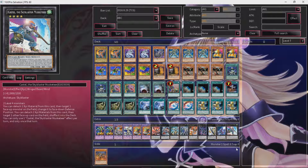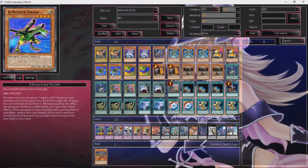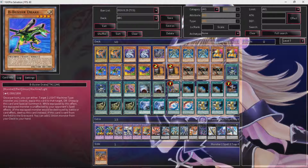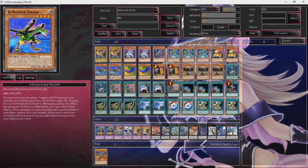This deck has done a lot already and I don't know exactly the different variants people are building, but this is a build I think is very viable. There's also the rank 4 build, and I could also see people splashing in Metalfoes — because if you had Union Hangar, summoned Buster Drake, equipped C to it, Metalfoes Silverd Rhino could pop Buster Drake, the union monster would be destroyed, Silverd Rhino would get his effect, and you could then summon out another ABC and maybe go for a rank 4 play. I'm not sure I would like that though — I'd rather stay with the rank 5 fusion build. Anyway, hope you guys enjoyed this deck profile. Don't forget to leave a like, comment, and subscribe. See you guys later, bye.